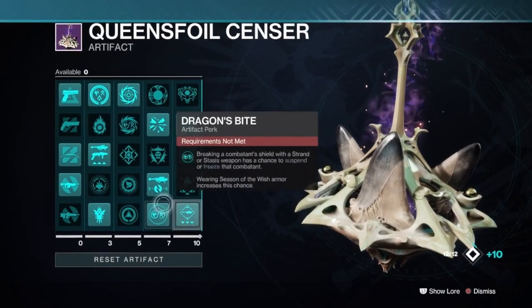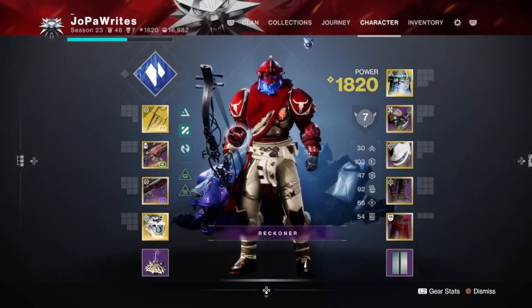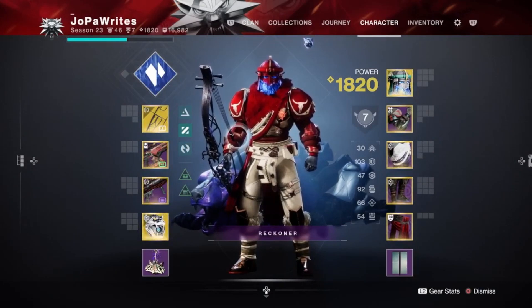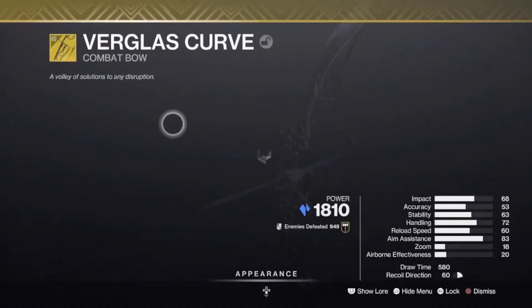I'm also running for this build Argent Ordnance Overload Rocket Launchers, just because I was running a Nightfall and I wanted to take down Overload Champions really easily, and that is extremely effective. For this build, if you're using Verglas Curve, it's absolutely insane.